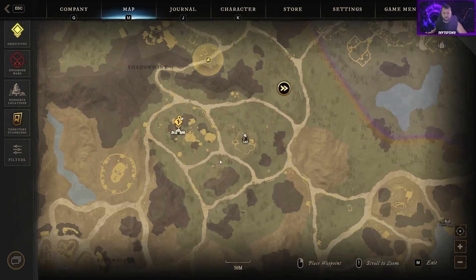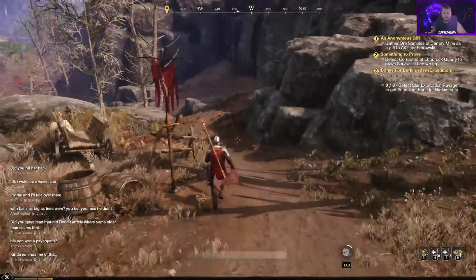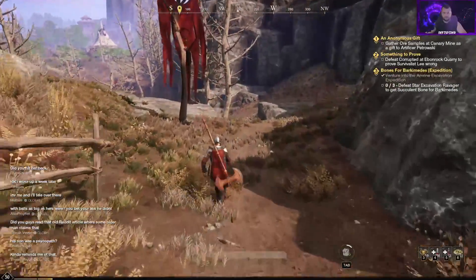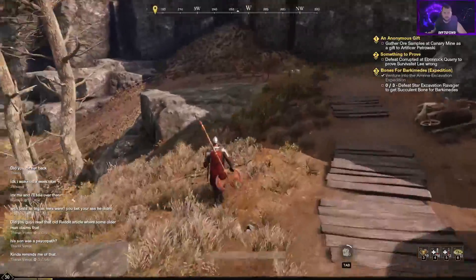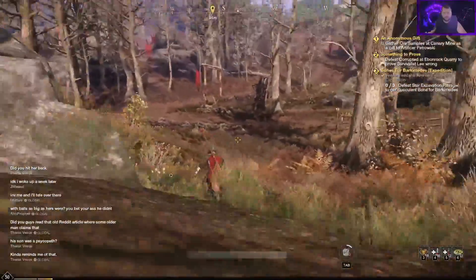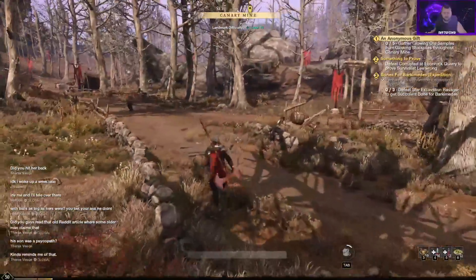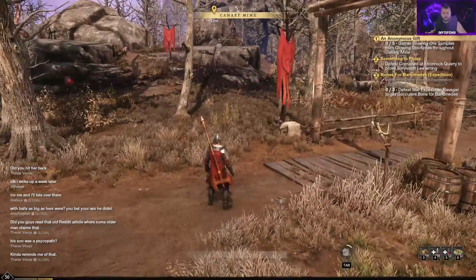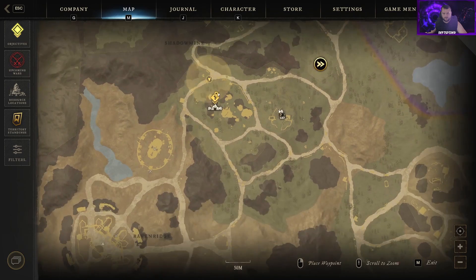We'll go over some more basic tips like how to find hemp, iron, and how your compass works at the top. Once you get a high enough level in harvesting, mining, or whatever gathering skill, you'll be able to track animals and resources. If it glitches, just log out and log back in and they'll show up on your compass. It shows nearby iron nodes, certain animals, and more — based on your skill level.